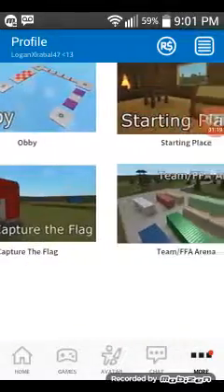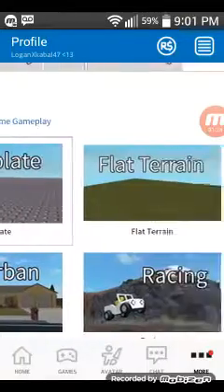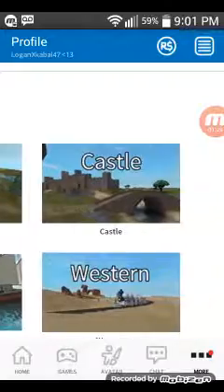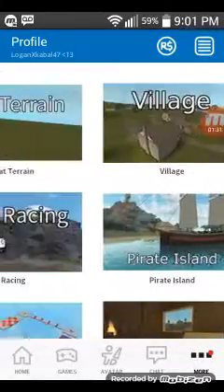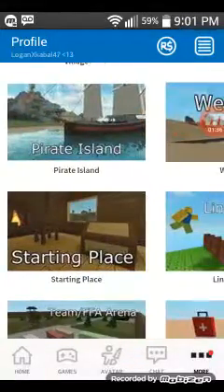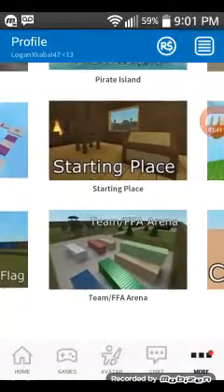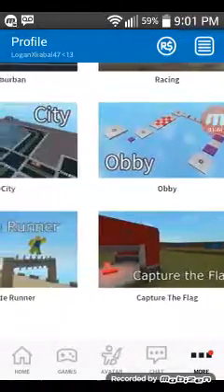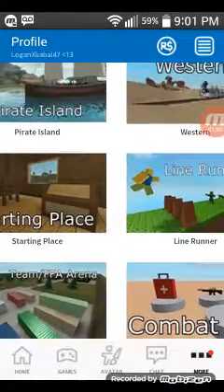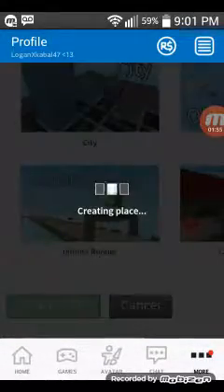You can customize your very own world. You've got: Base Plate, Flat, Terrain, Village, Castle, Western, Pirate Island, Racing, Separate City, Obby, Starting Place, Line Runner, Combat, TFF Arena, Capture the Flag, and Infinite Runner. So what I'm gonna do is pick Line Runner, and then what you're gonna do is press 'Create Place'.